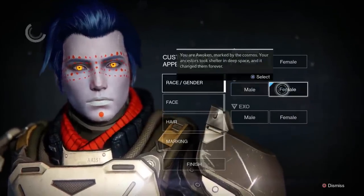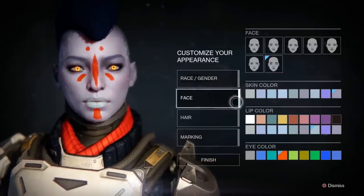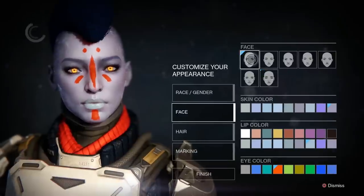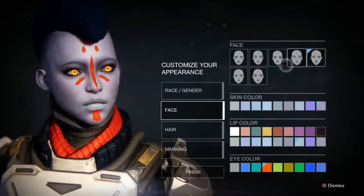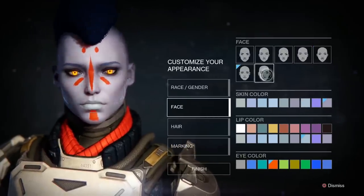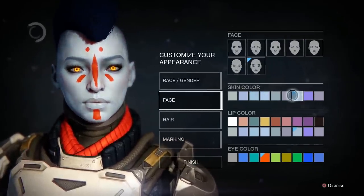Looking at the Awoken females, they look even softer - there's a lot going on with the face. They look very different and are very petite compared to the humans. Almost innocent looking - I think that's a good descriptive word.